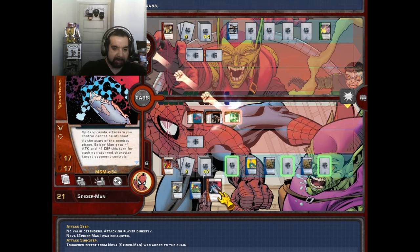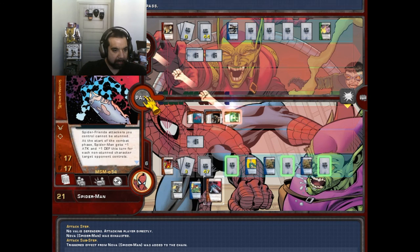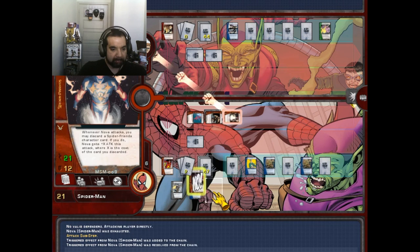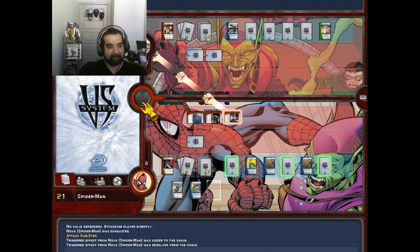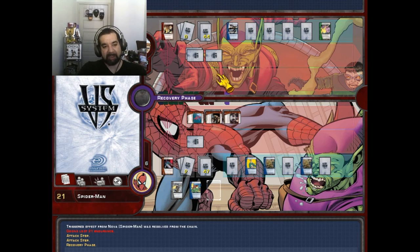I'm going to discard this — I want to add this to the chain here. I'm going to discard that. 21 attack — that's pretty good. I got a 24 to 21. Alright, Spider-Friends against the random punks.